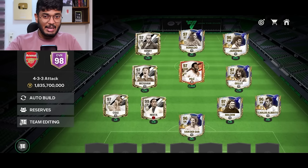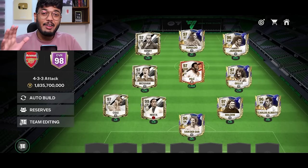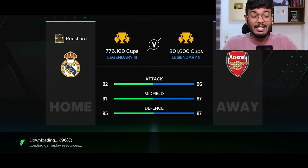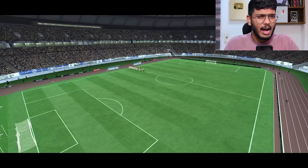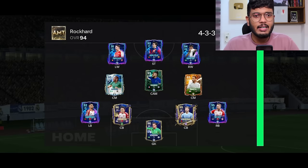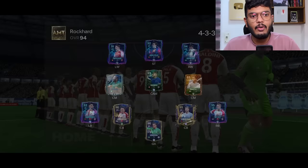Let's play a head-to-head match with this team. If I concede goals, drop an L in the comments because with a team like this you're supposed to win comfortably. My opponent has 92 attack, 91 midfield, and 95 defense — rating-wise we're at an advantage. He's got a full Champions League team, not too well ranked up. I think we should win this comfortably.